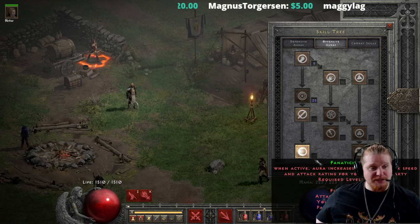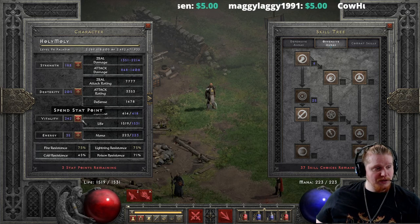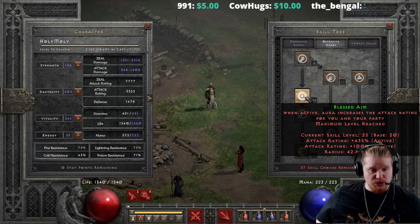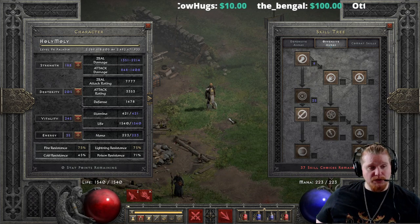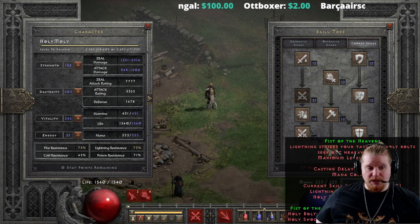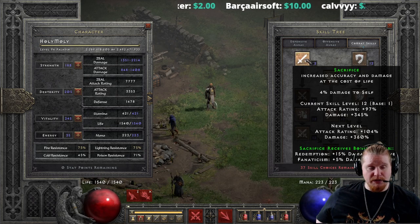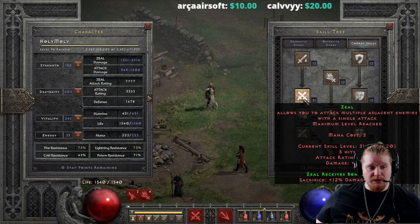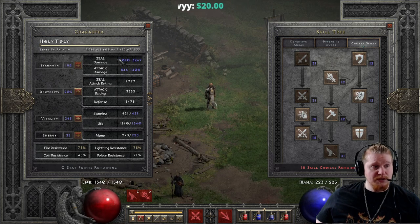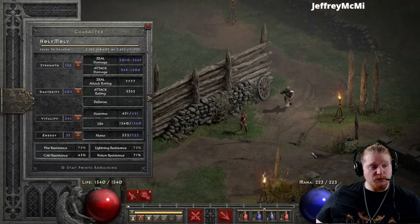Let's go over everything. We have our Strength in, we have our Dex in, we've got our vitality. We have maxed out Blessed Aim so we have as much attack rating as possible. We have maxed out Fist of the Heavens for our maximum 1,000% synergy bonus for Holy Bolts. We maxed out Zeal, and we might as well max out Sacrifice to max out the damage bonus for Zeal as well. We're now running the highest level Zeal with pretty decent damage at 2,010 to 3,269. We also have the Fanaticism from the Faith Bow girl, which is going to help us out a ton.